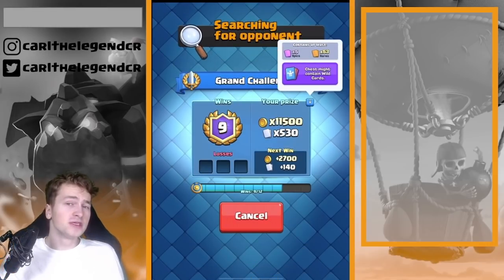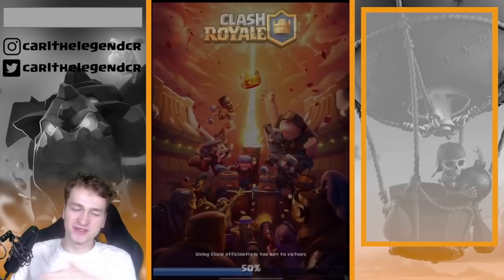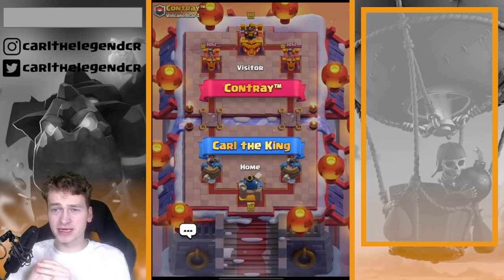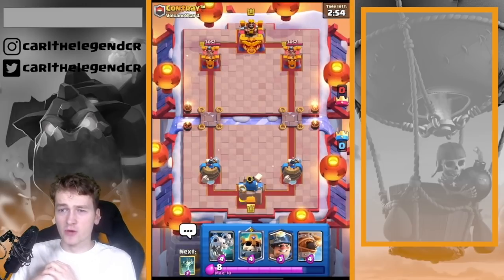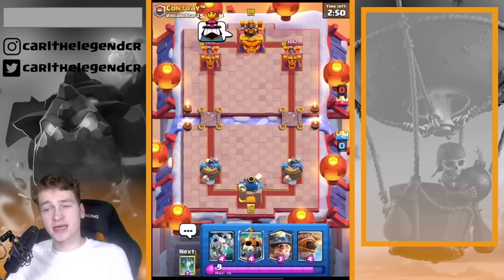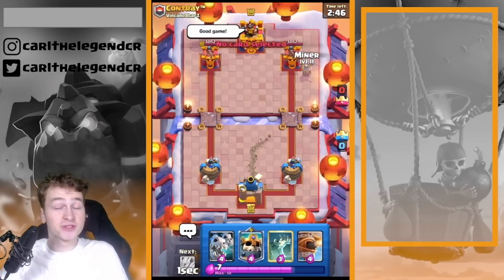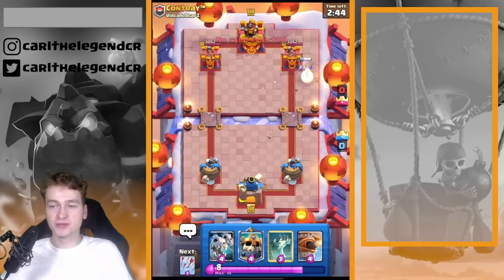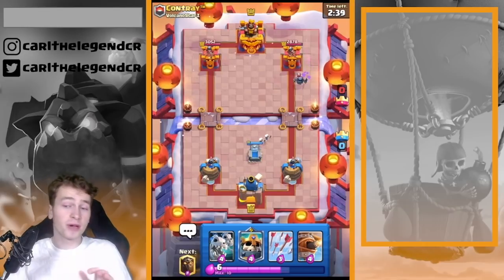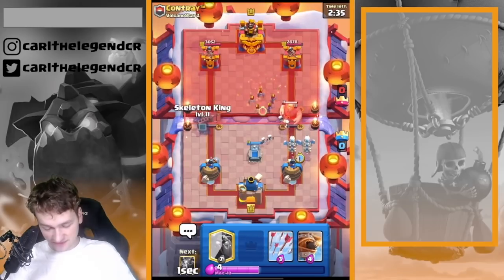This deck is so so strong. You normally have two spells, but this time you're having three air cuts. It's especially strong because of the bait factor of playing fireball and the flying machine. You have the Skelly Drags. I'm also showing you how to play this deck — hopefully we're getting 12-0 in this grand challenge. The Skelly King is so strong in combination with the tombstone, because the tombstone charges the Skelly King up.